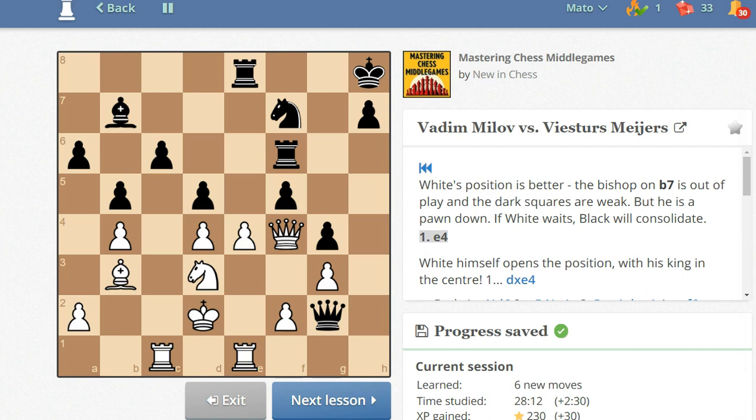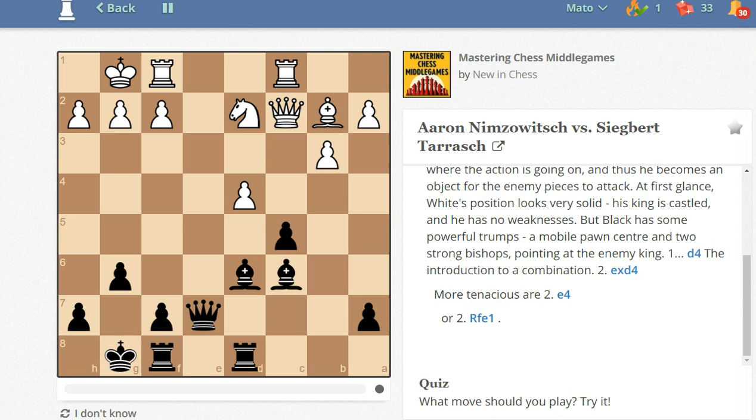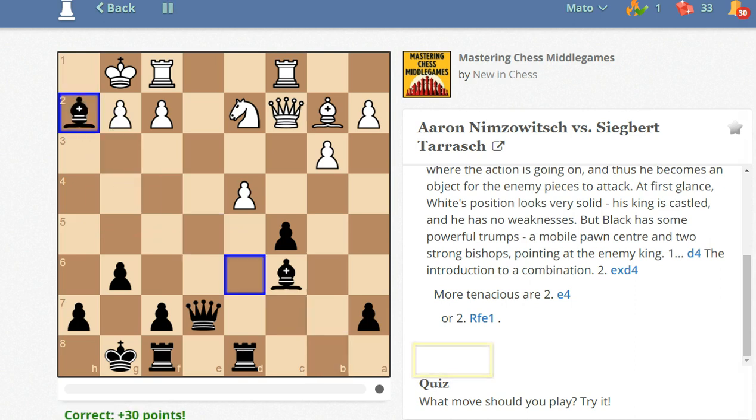Let's move to our next lesson. This is a game between Aron Nimzovich and Zygbert Taras. Black to move. I think I have seen this position before — this is the famous double bishop sacrifice. First, bishop takes on h2 check, king takes on h2, queen to h4 check, and after king goes to g1, the second bishop is sacrificed. King takes on g2, queen to g4 check, and when king goes to h1, rook to d5 threatening rook to h5.